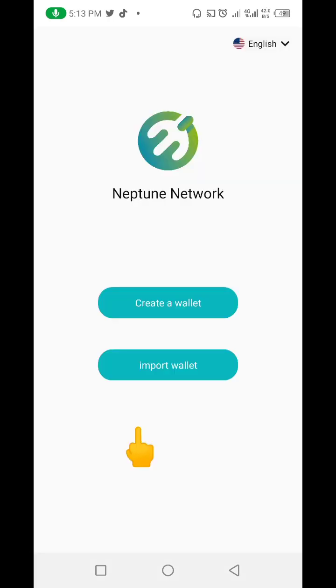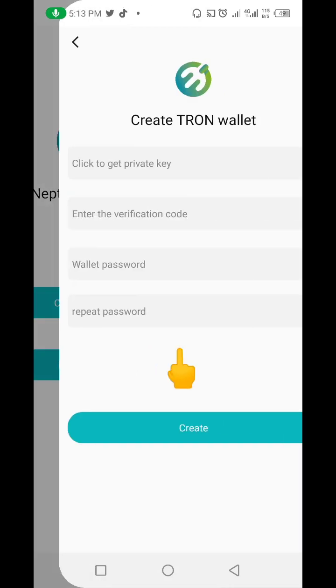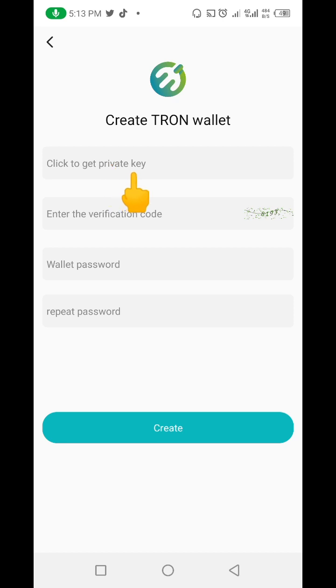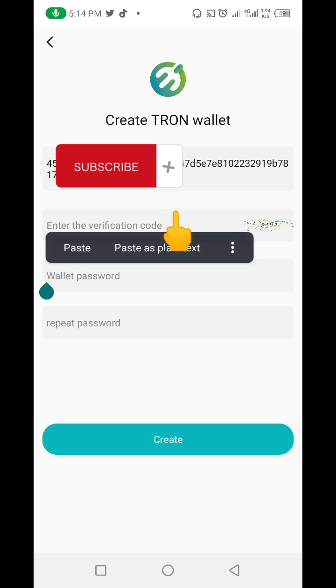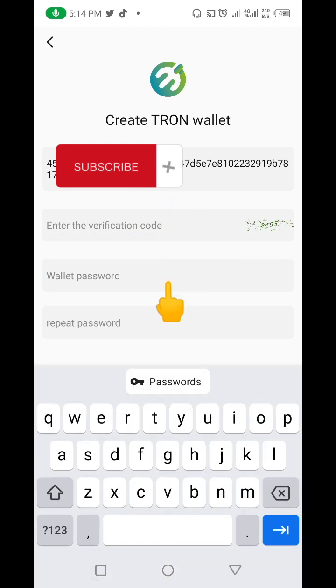I just downloaded the app on my phone. You can see this is the interface of the app. I'm going to create a wallet, because I want to assume you also don't have Neptune Network yet — this is my first time doing it. I'm going to click here. It says click on it to create your key. I'm going to click on it. This is my key — I'm going to blur it because it's personal, not for everyone.